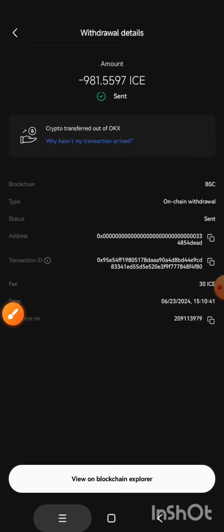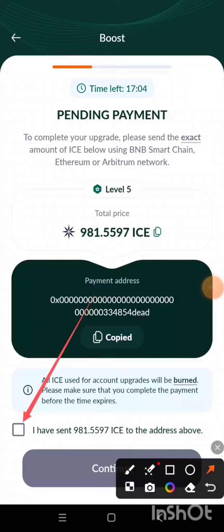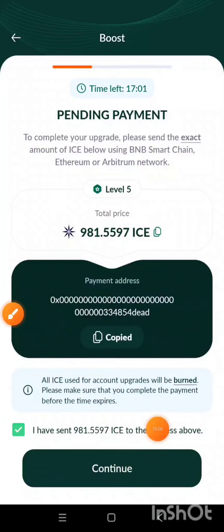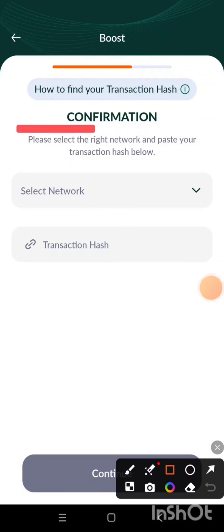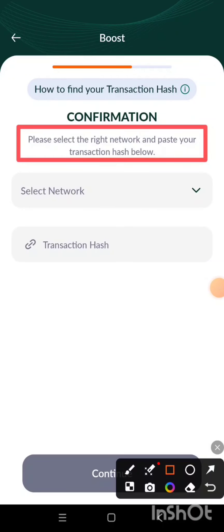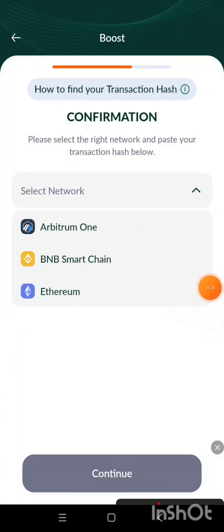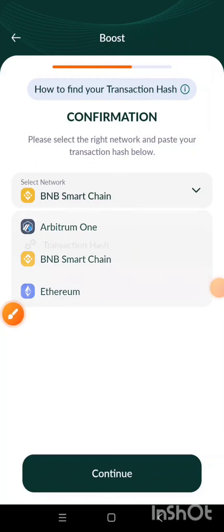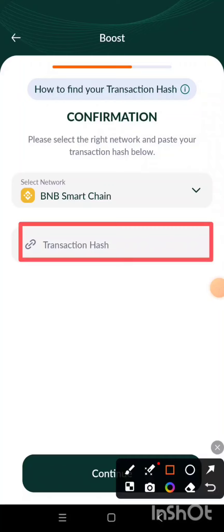Now let's go back to Sun Waves. Since I have sent, I'm going to click to check and then click on the Continue button. It says: for confirmation, you have to select the right network and paste your transaction hash below. We've selected BNB Smart Chain as our network, which is what I'm going to select here. Then I'm going to paste the transaction hash.